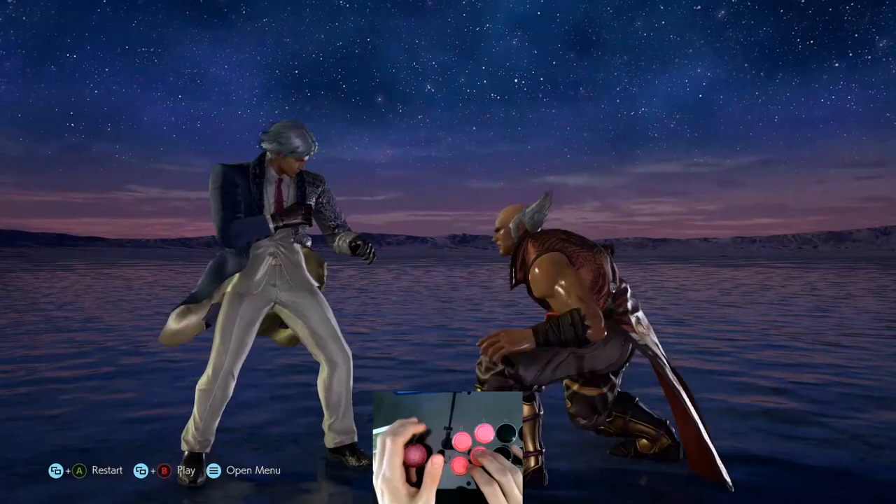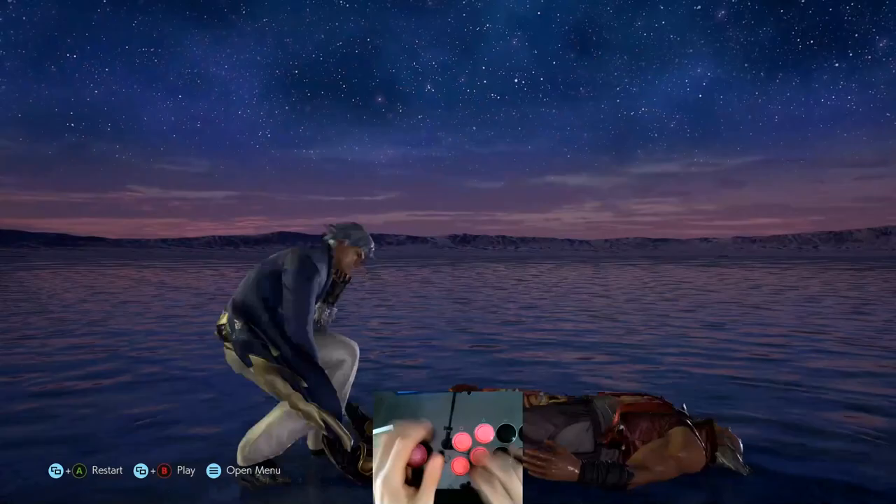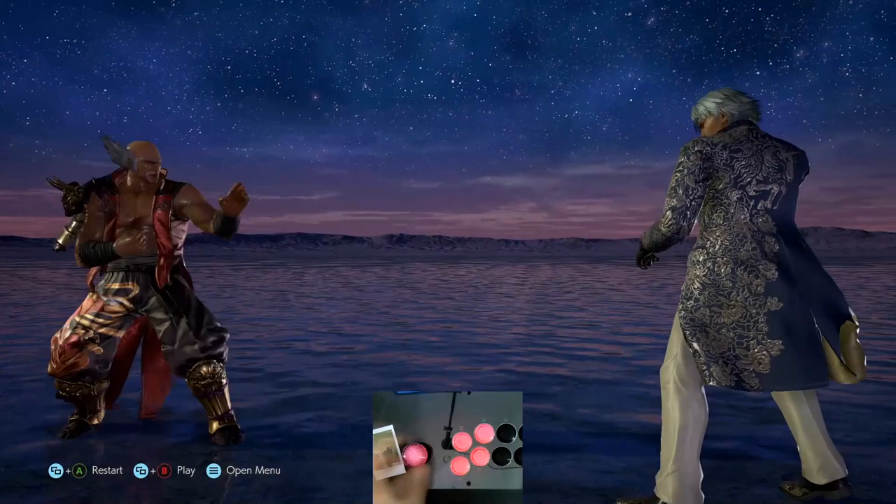Slide is one of the most powerful lows that Lee has and unfortunately just requires a lot of practice. You can actually do the first 2 inputs very quickly and then just hold the last input slightly before inputting the 3. You always get a guaranteed 3 afterwards if you hit them with a slide. That's kind of all the weird stuff that Lee has, so good luck with your Lee adventure.